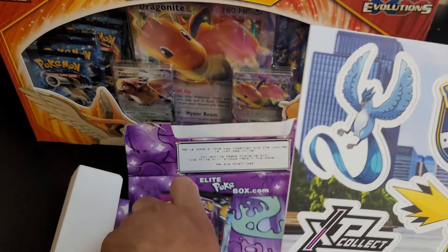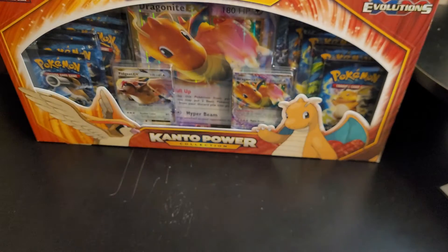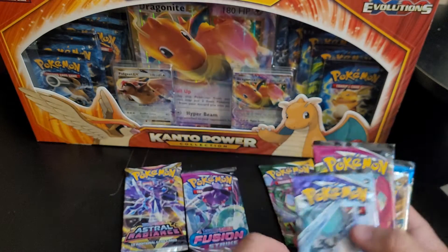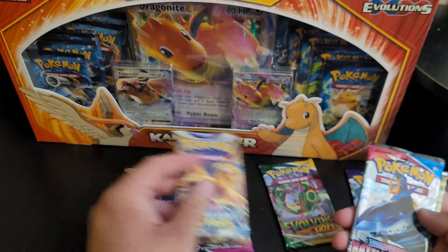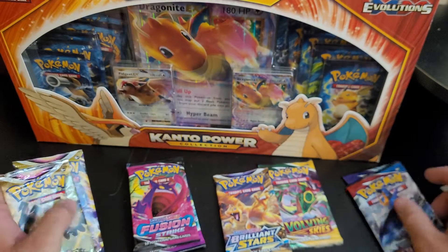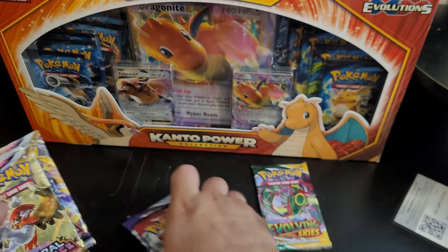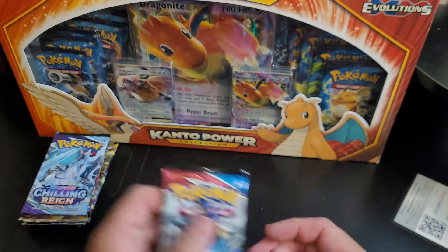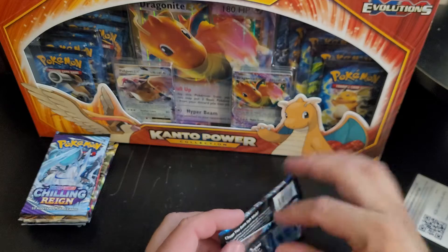So we got one Fusion Strike, Evolving Skies, Astral Radiance, Chilling Rain, Fusion Strike, Brilliant Stars, Battle Styles, and Astral Radiance again. We're gonna go Battle Styles first, then Chilling Rain, Fusion, Astral Radiance, and then Evolving Skies.